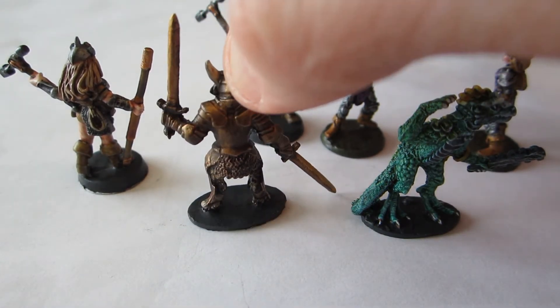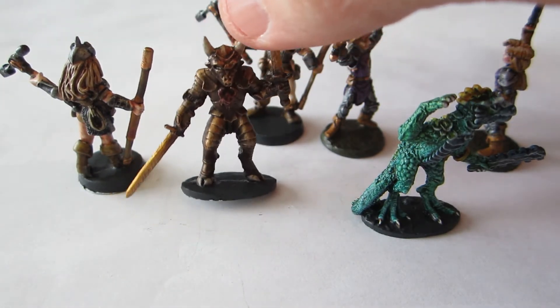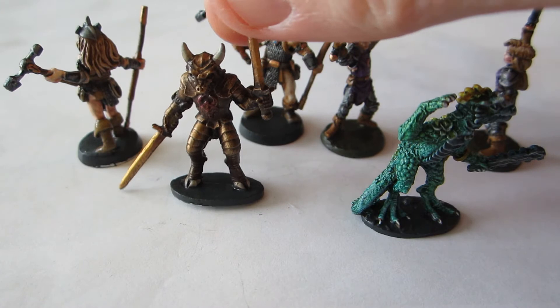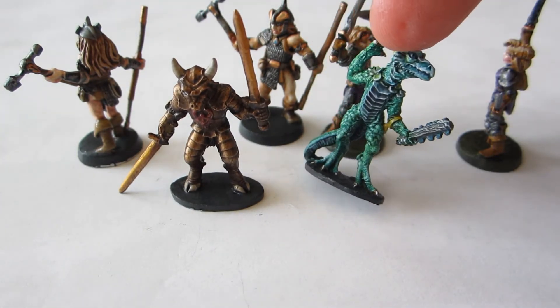So either this is supposed to be a very, very unusual hero Broo, or the sculptor simply wasn't well informed about the world. But the dragon newt looks perfectly normal — nothing unusual there.